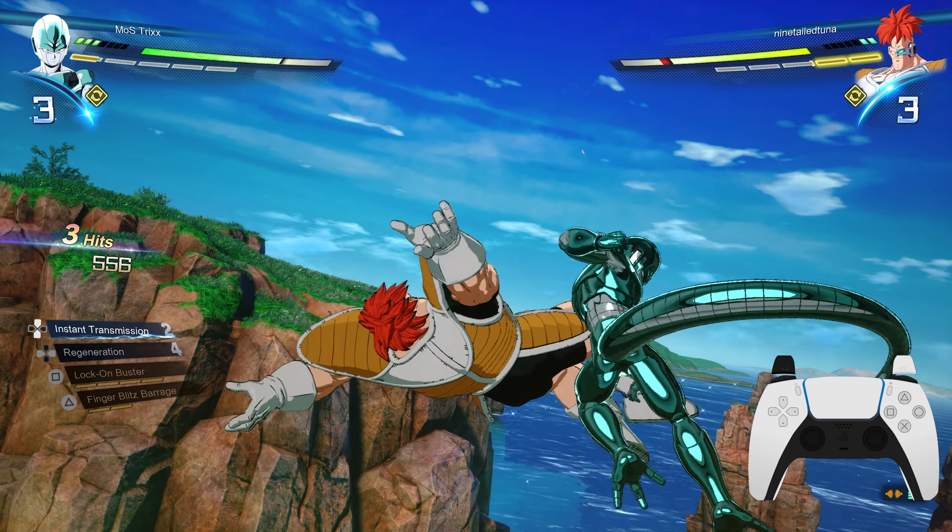The one mistake he did make is not confirming his specials by using ki-blasts first. Depending on the specials your character has, if you throw out ki-blasts first you can get the opponent to try and deflect them — and if they're in that deflecting animation, they cannot instantly block. So he could have distracted me with ki-blasts and then gone for his ultimate, and it probably would have landed.